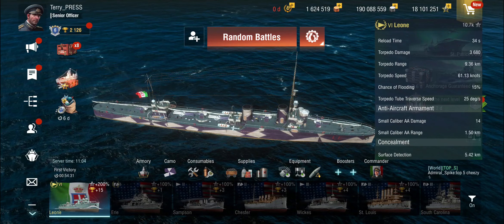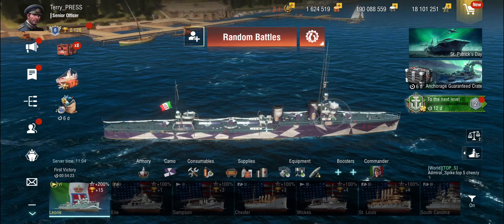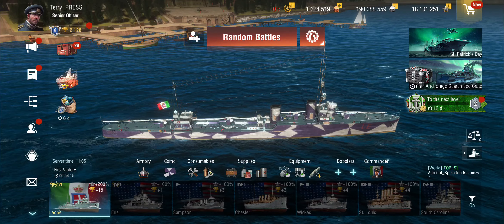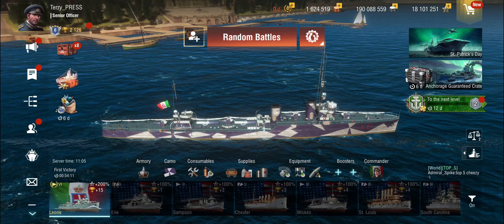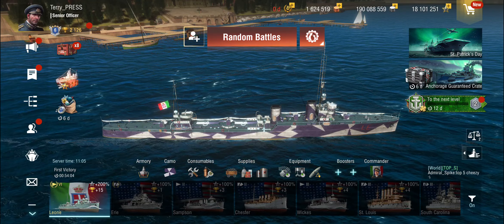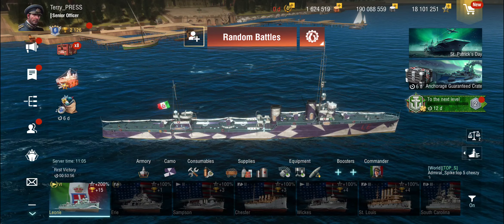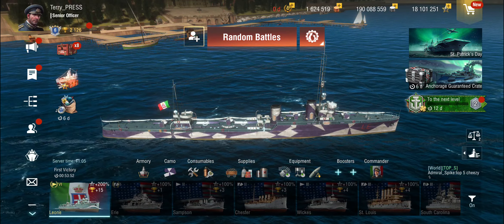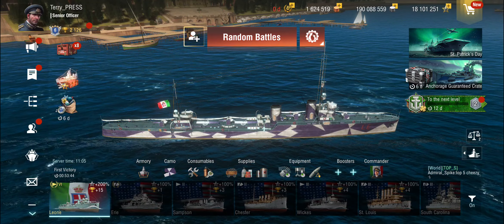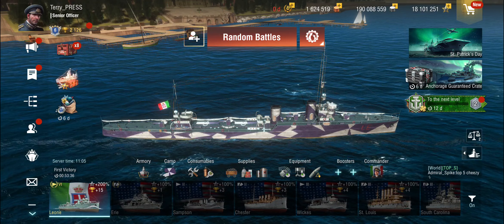AA is unsurprisingly non-existent and surface detection is okay but not hilariously good. With eight guns you'd think you'd be a bit of a brawler — not really. The problem is you can only fire four torpedoes, so against an enemy destroyer unless you're at point-blank range you'll be hard-pressed to hit anything. You need to saturate an area to reliably hit a destroyer actively trying to dodge, and with four torpedoes that's very difficult. The long gun reload also means it takes a while to gun them down.